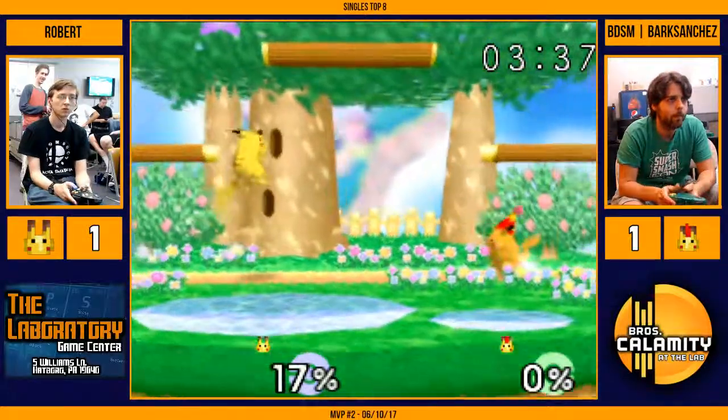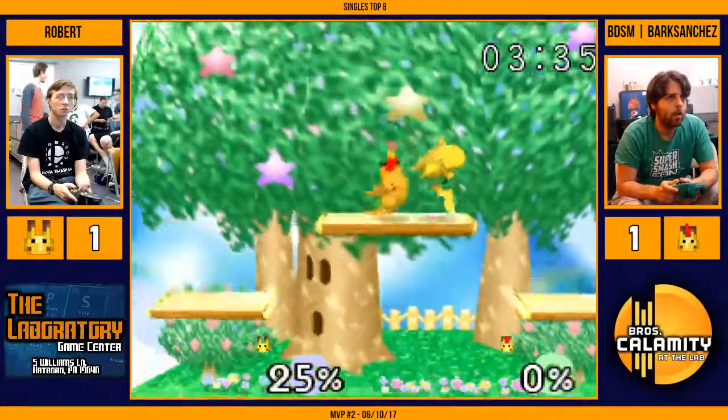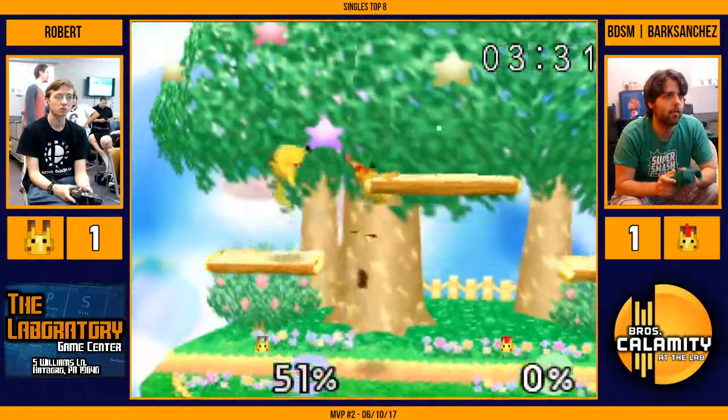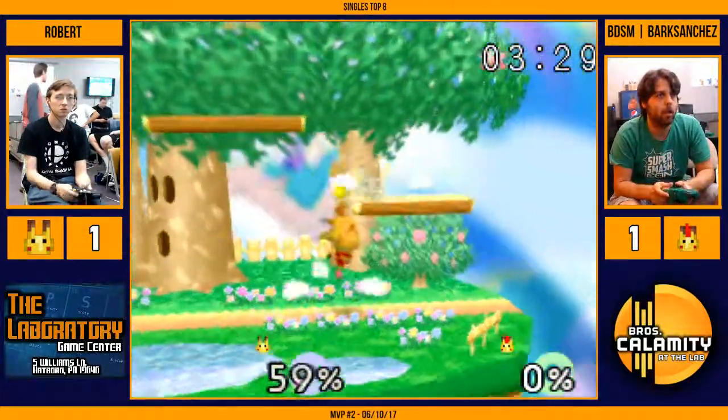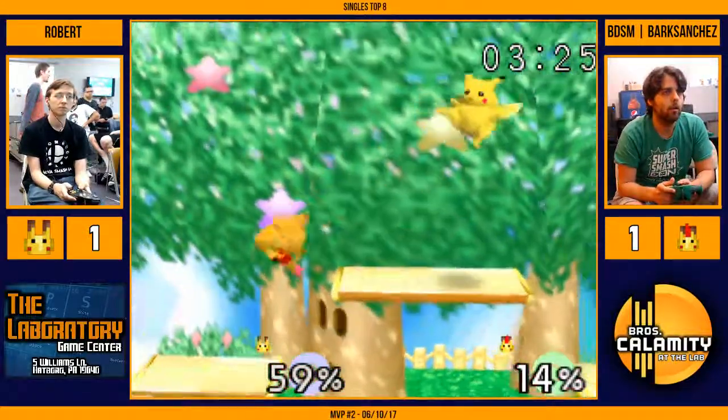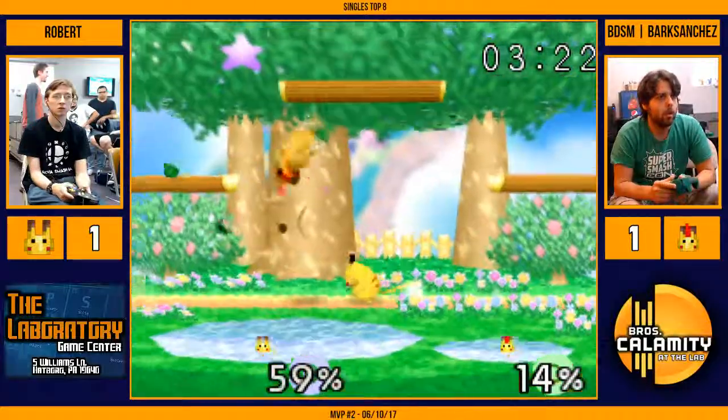Last stock, Game 3. Whoever wins here will go on to play the winner of LD and Low — I think that match gets played next. Bark applying the pressure right now but Robert manages to get out and hits him with a nair.